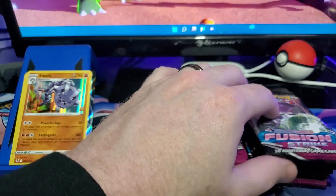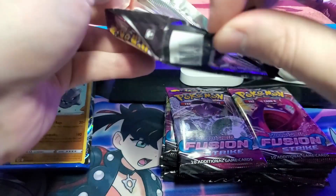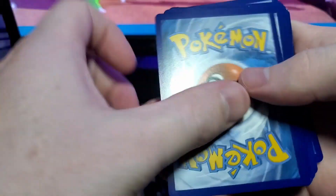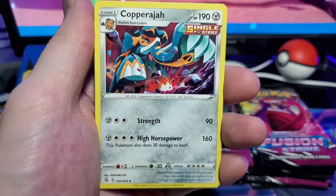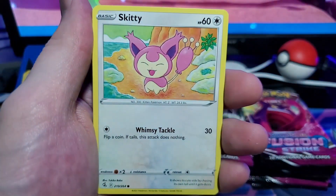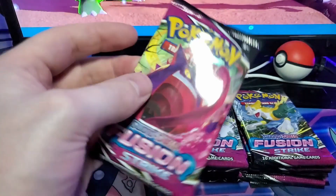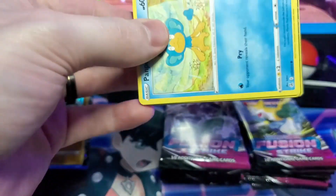Three packs in, we got two hits — can't complain about that. We have our next Genesect pack. Which one is your favorite pack art? I'd have to go for the Gengar. Look at the Kubfu — these cards are looking good so far. Another Copperajah, another Cook, Kubfu, Glalie, Slugma, Skitty, Phanpy, Morpeko reverse, and a Claydol regular rare.